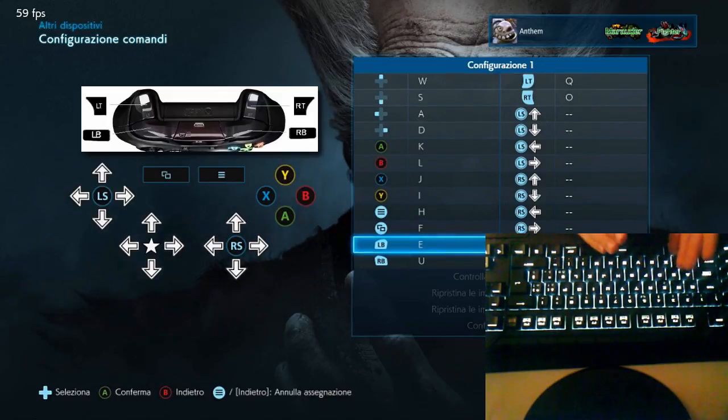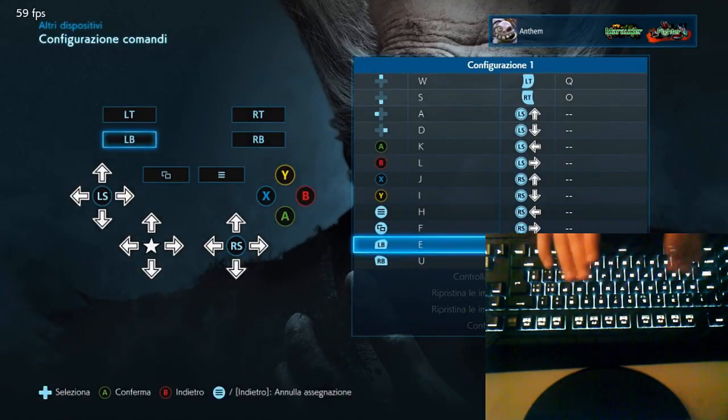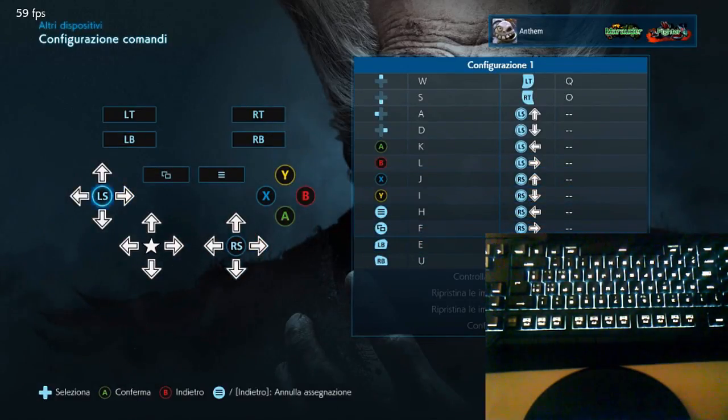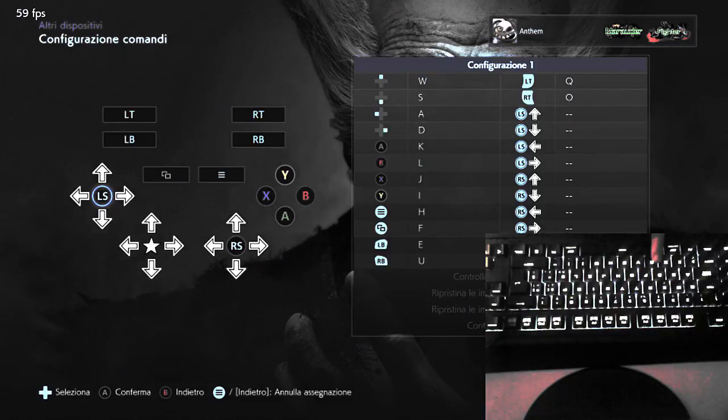For the trigger buttons — LT and RT — I use my ring finger to switch up and down to move. For the stick press buttons, LS (left stick click) and RS (right stick click), I use the C button and the N button respectively — C for LS and N for RS. You can set these up however you want.